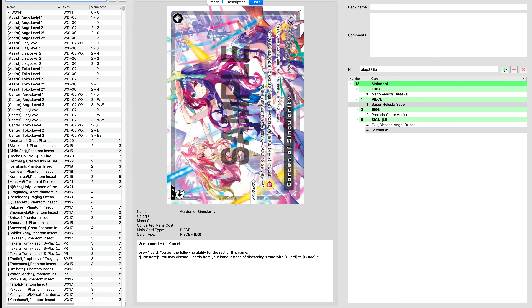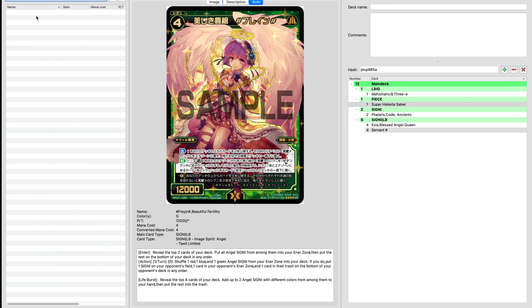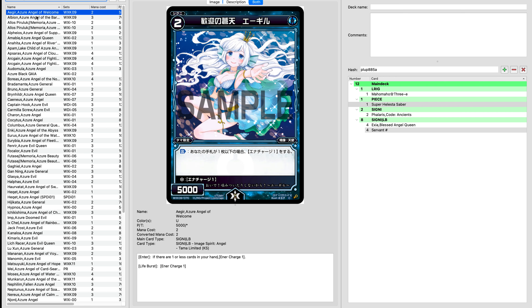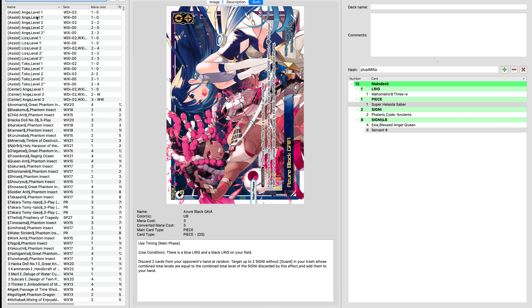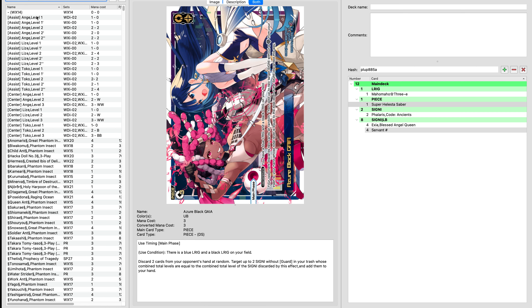For example, if we end up using blue, we can play Azur Black Gaia, which will let us get some discard — kind of nice to do in this type of deck. That way we can always ensure that Maho Maho is milling the opponent. But I really don't care about milling them — I really care that they're not getting Ener.